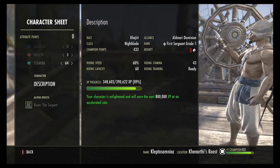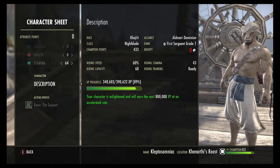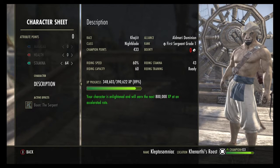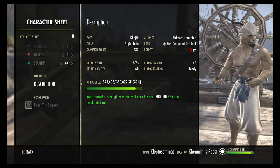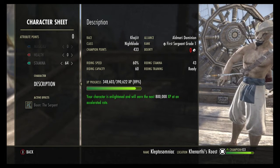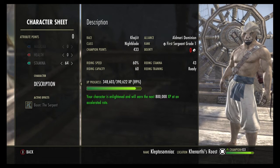You get enlightenment every 24 hours. I used mine yesterday and today I have more. I get 800,000 experience points at an accelerated rate, and that enlightenment is used up as soon as I pass that 800,000, but I'll get more the next day. However, if I were to play on an alternate character for the next 5 days or so, it stacks up to a maximum of 5 days — so every 24 hours you get 800,000 enlightenment, for a total of 4 million the next time you come back. So you are not missing out if you haven't played in a couple of days — you still have a chance to catch up.